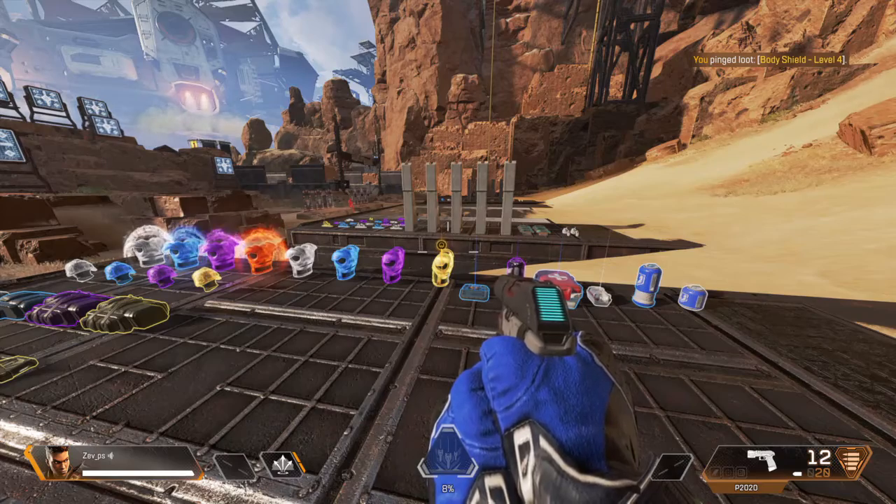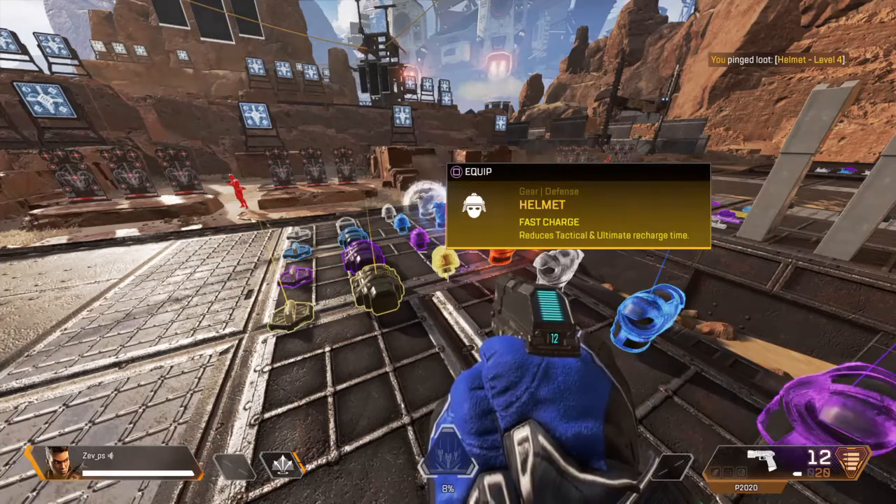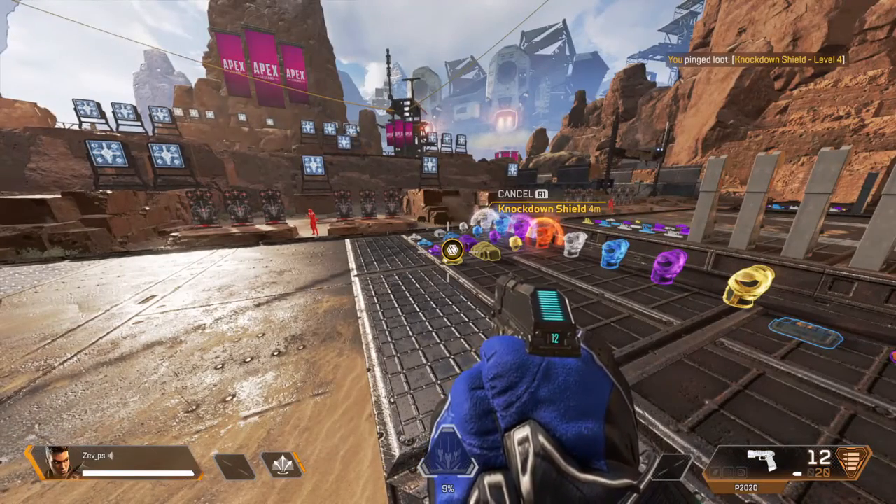Body shield here. Level four. You need one if you don't have it. Helmet here. Level four. Mind those headshots. Knockdown shield here. Level four. Gonna need one of these if you're bleeding out.